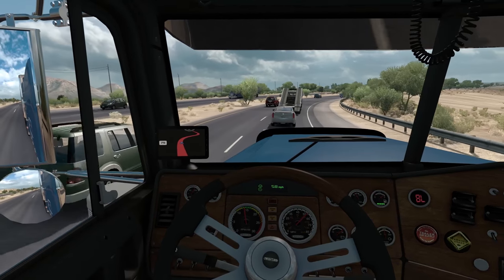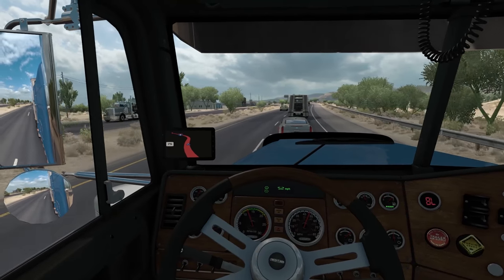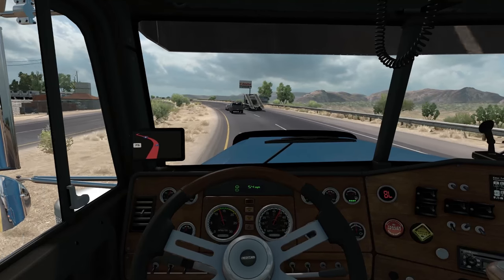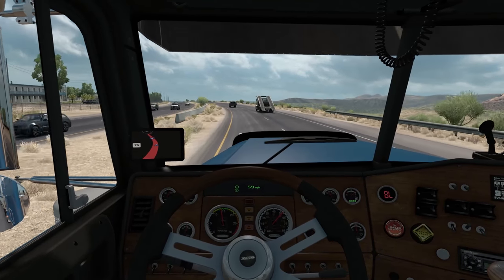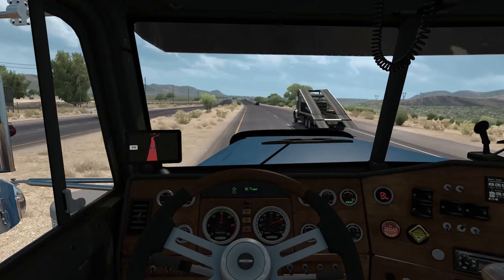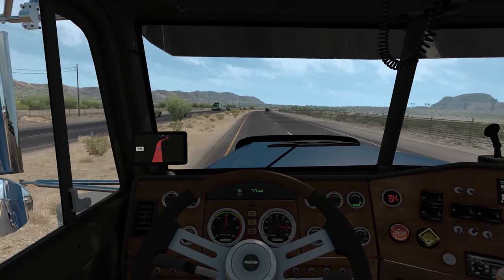This guy is tailgating the truck but going so slow doing it — come on people, we're gonna do 50 miles an hour? There you go, I'm gonna have to get around this dude too. For that SUV, there we go. Of course now that guy speeds up — that's about how it works in this game with the AI. By the way, this is the first time I've recorded with the 1080 in American Truck Simulator, and my god does it look good.